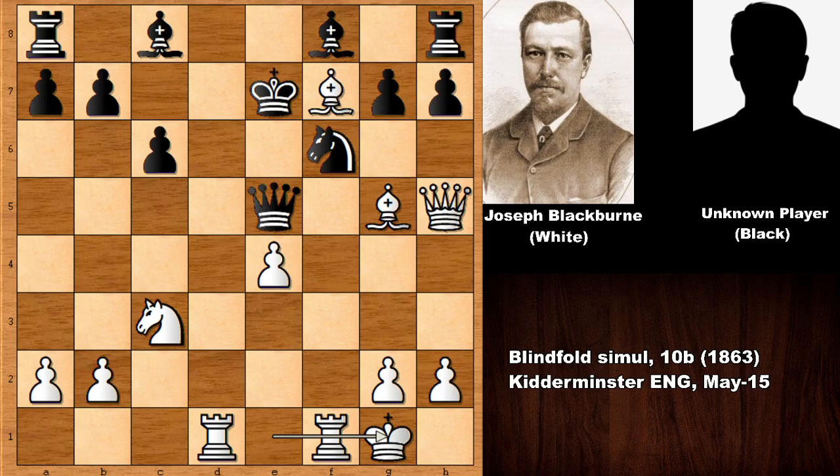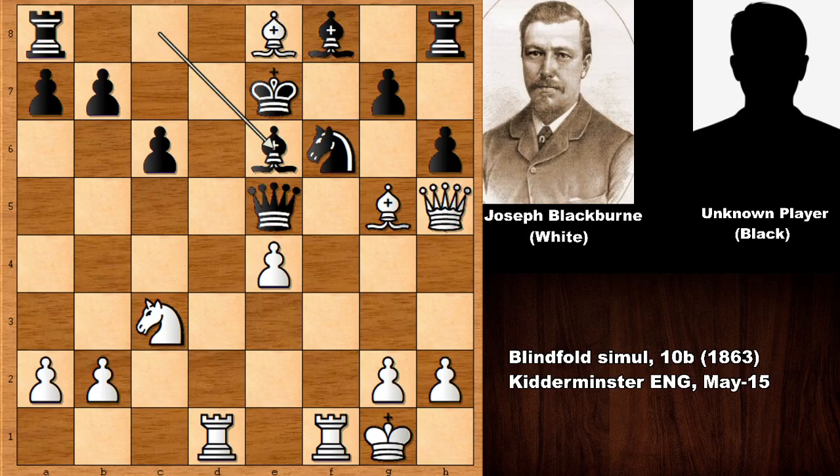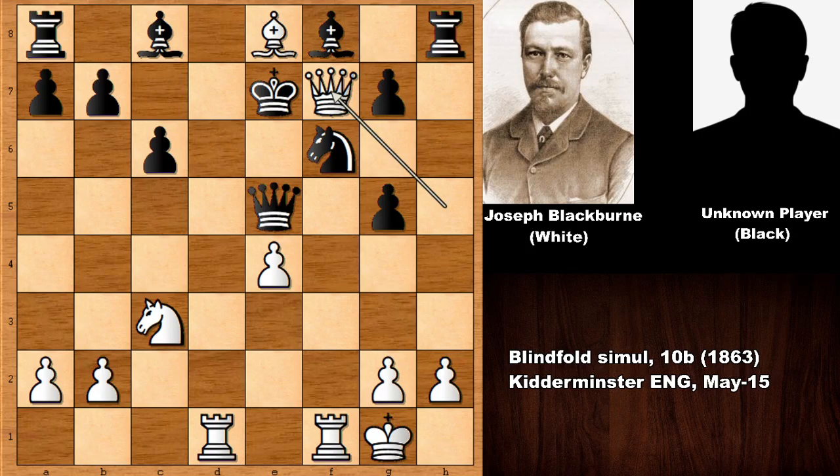The position is already looking vicious — the knight is pinned, the king is exposed, and Blackburn's pieces are very active. Black pushes a pawn asking a question, but Blackburn plays Bishop to e8, threatening Queen to f7 checkmate. After Bishop to e6 defending, if capturing the bishop then Queen to f7 is checkmate — there is no defense. Black tries h6, but Bishop to e8 again threatens mate.